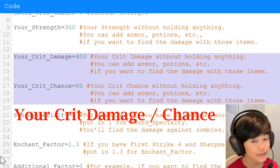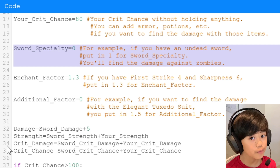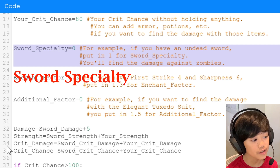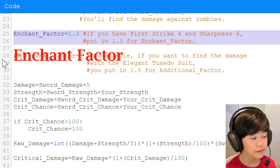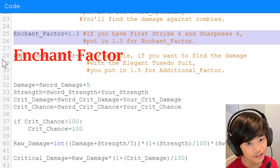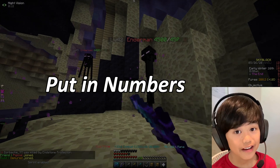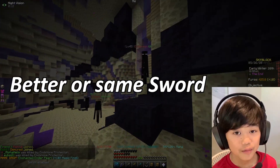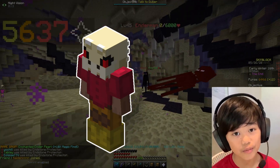Your crit damage and crit chance work the same way as your strength field. Here is where you put your combat level — for every combat level, you gain 4% more damage. Here's where you put your sword specialty; for example, if you have an undead sword, put in 1 to find the damage against zombies. For the enchant factor, if you have first strike 4 and sharpness 6, put in 1.3 — that will be the damage for the first hit. The additional factor covers things like the elegant tuxedo suit, where you'd put in 1.5. You can then compare whether to get strong dragon armor, a better sword, or more talismans.